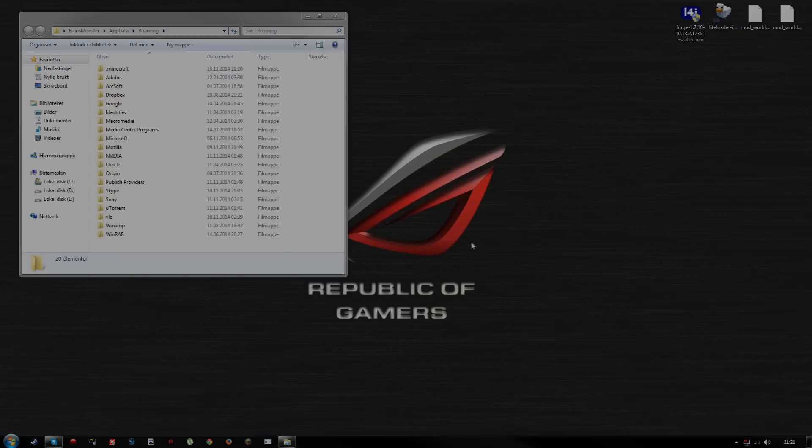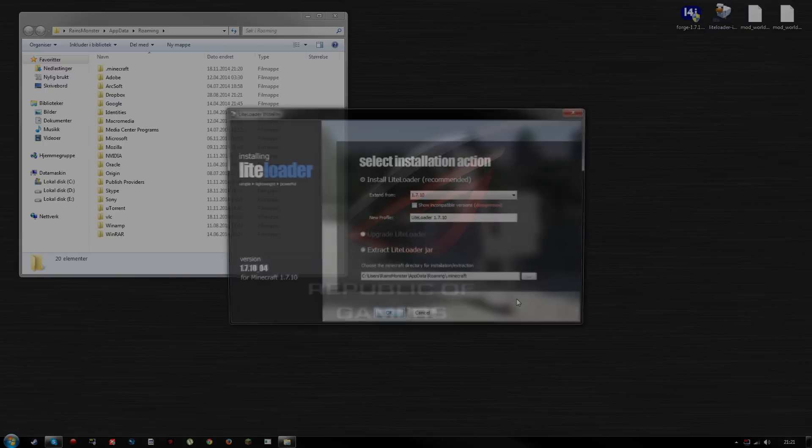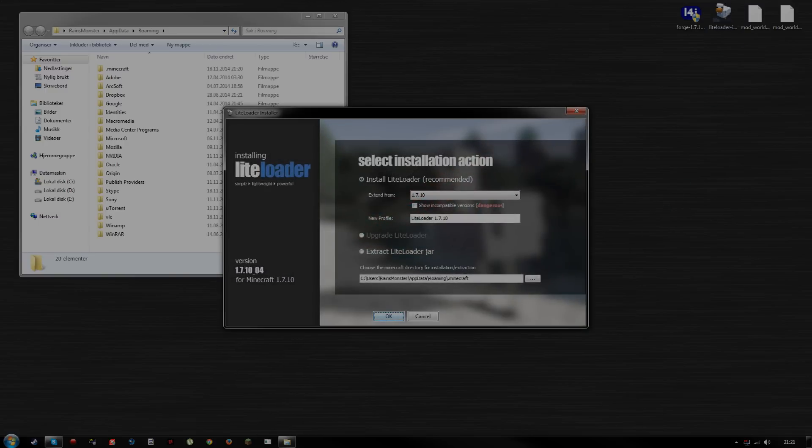Next, we want to continue by selecting our LiteLoader installer. Double-click that one and run it. This is completely safe. Choose 'Install LiteLoader Recommended' — this will be unchecked by default because you want to extend it from 1.7.10 Forge. LiteLoader and Forge can work together no problem at all. Once you've done that, hit OK.